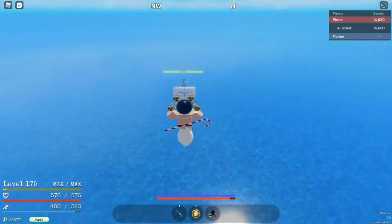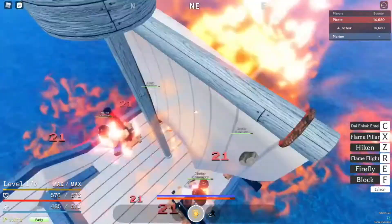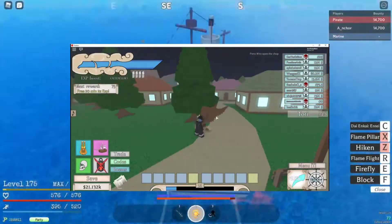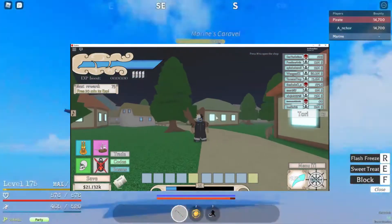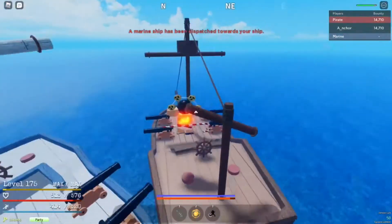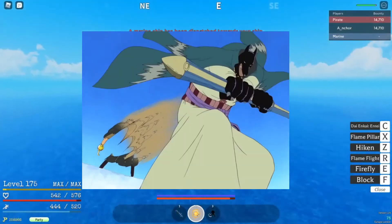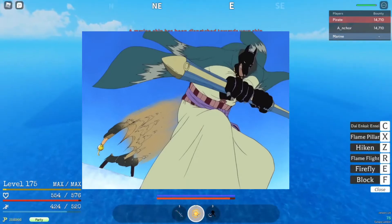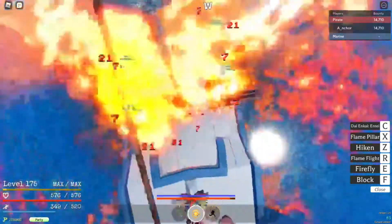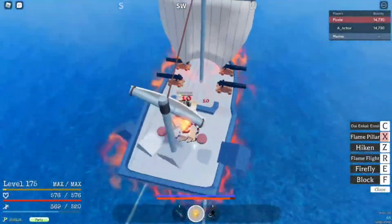Next up we have the Tori Tori no Mi model Falcon, which is Pel's fruit. It would be like Phoenix but a normal Zoan, so mainly just mobility. You can use it to fly around the map — pretty useful. It drains stamina, but it's better than Gepoing everywhere. After that we have the Inu Inu no Mi model Jackal, which was Chaka's fruit. It's a really simple Zoan — you just transform into a Jackal. Pretty simple, maybe just a health boost.